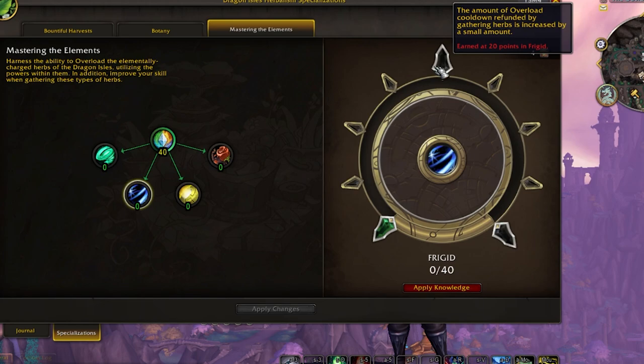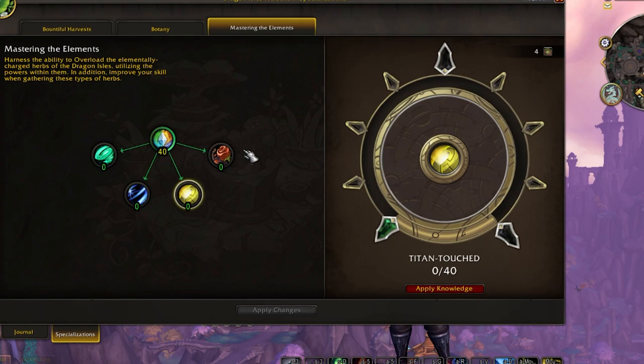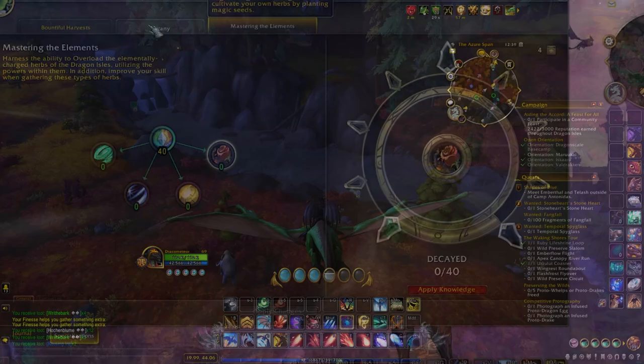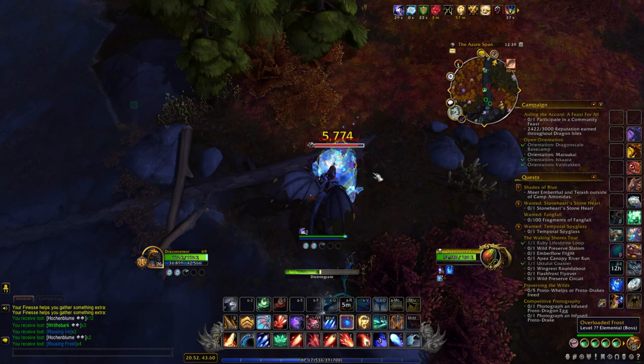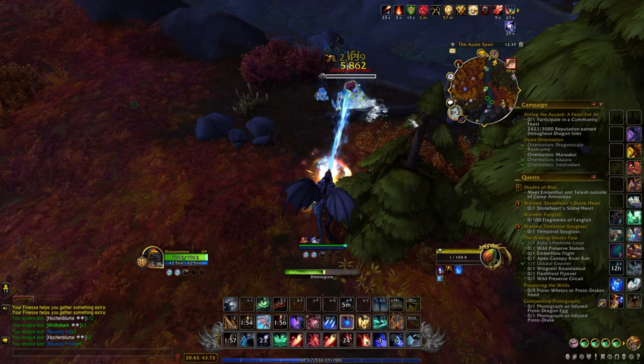I would actually recommend either going for writhebark first or going for the elements first — both will be better than the cultivation route. Personally, after getting the dragonriding perk, I would have maxed out writhebark, then come back to max out Mastering the Elements, and then similar to mining, go halfway into each of these elements to further reduce the overload cooldown by collecting additional elementally charged nodes. I'd probably prioritize maxing out frost, even though rousing frost isn't worth as much typically, because my gathering route is in the Azure Span where I get the most frigid nodes.